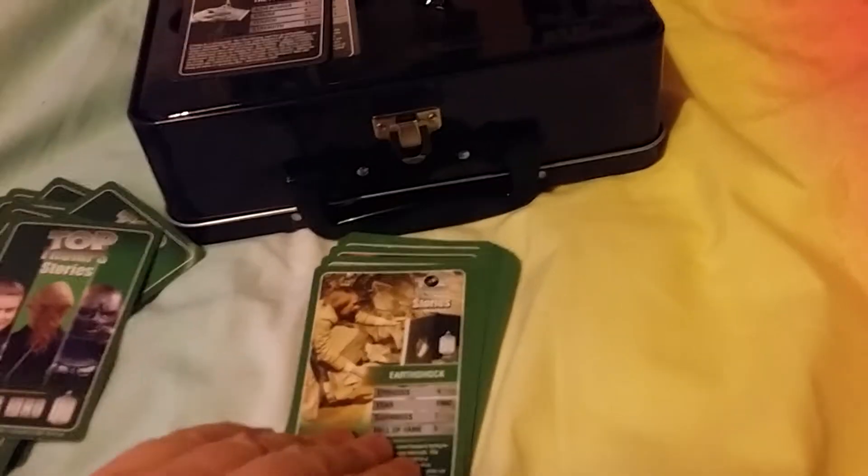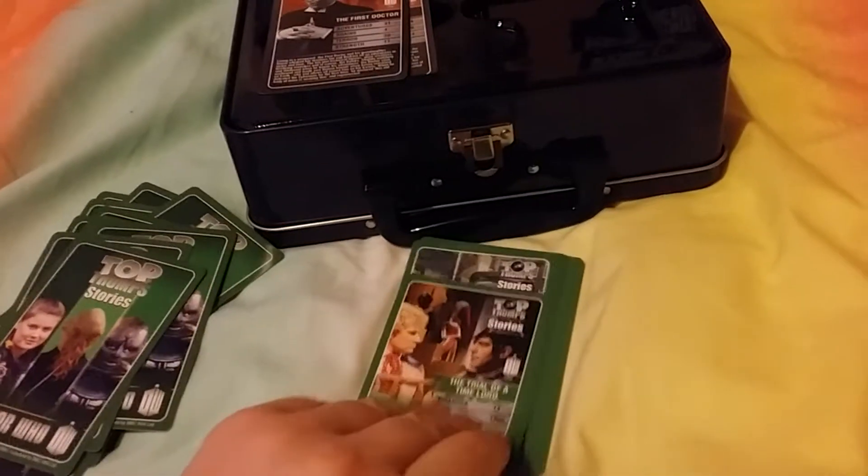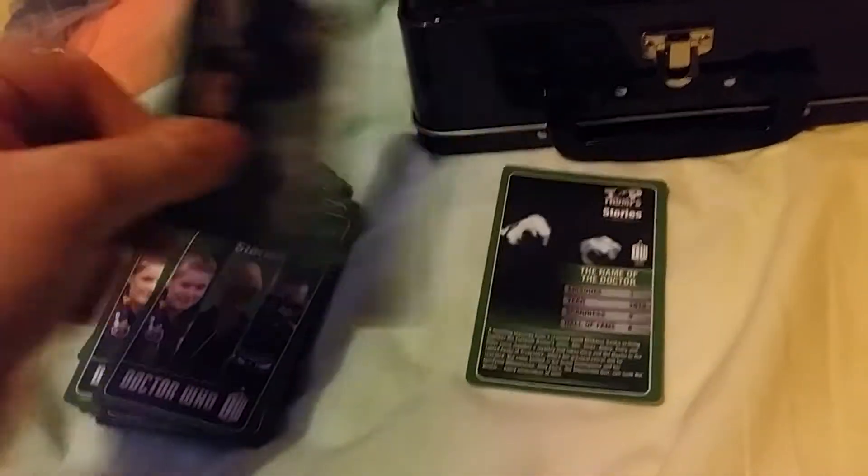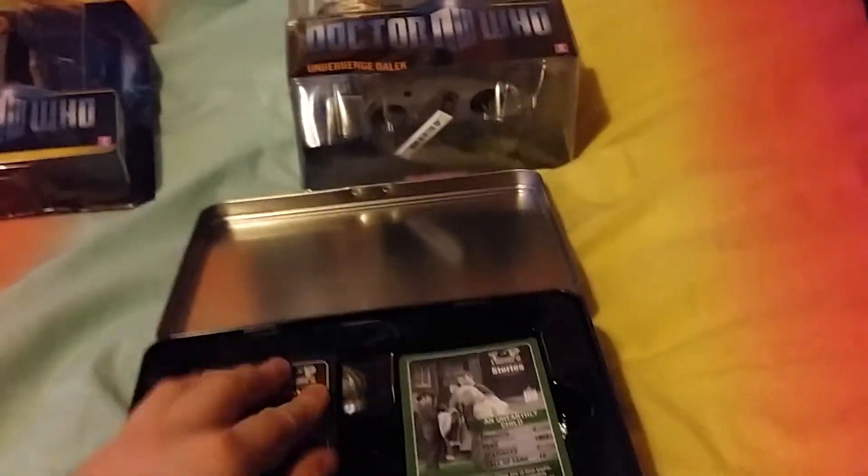Continuing the Stories set: 5th Doctor - Earthshock, Resurrection of the Daleks; 6th Doctor Colin Baker - Trial of a Time Lord, which I really enjoyed; Remembrance of the Daleks and Curse of Fenric - a Sylvester McCoy story, one of the best Doctor Who stories. Then Doctor Who the Movie with Paul McGann, Rose for Christopher Eccleston, The Impossible Planet, Satan Pit for the 10th Doctor, Utopia, End of Time, Vincent and the Doctor, then 11th Doctor stories: Doctor's Wife - basically the only shot of Matt Smith - Angels Take Manhattan, The Snowmen, and Name of the Doctor. I think the merchandise is slowly trying to wean people off Matt Smith because he's not the Doctor anymore - Peter Capaldi is. Woohoo!